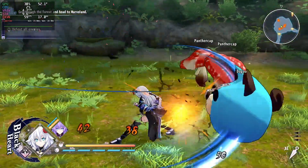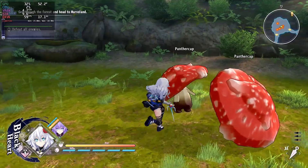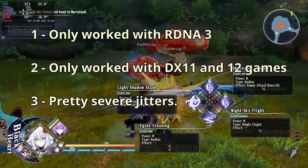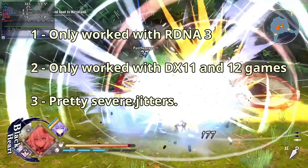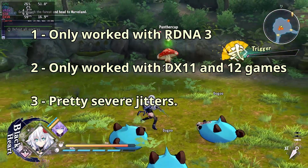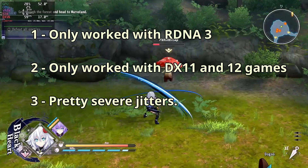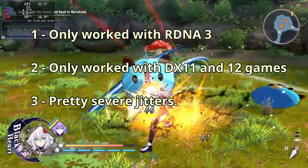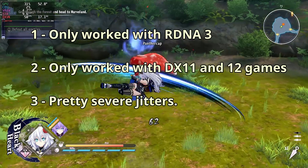AFMF, when it first came out during the beta, had three main issues. Number one: only worked with RDNA 3. Number two: only worked with DX11 and 12 games. Number three: pretty severe jitters. Now, out of these three issues, when AFMF was finally merged to the main Adrenaline branch, AMD only fixed one of those issues.